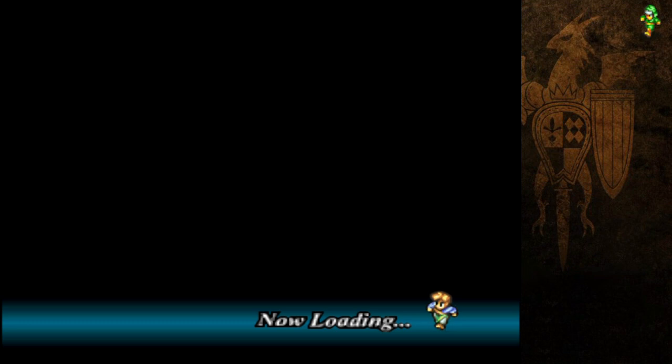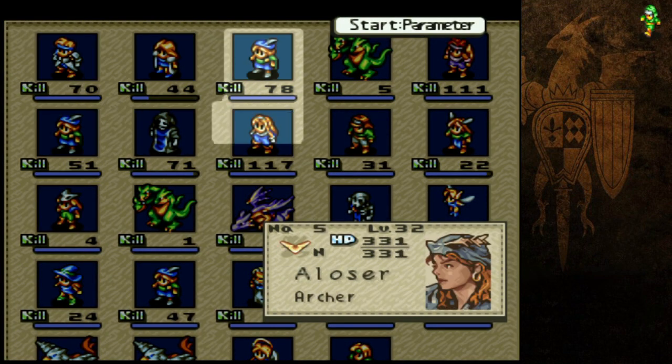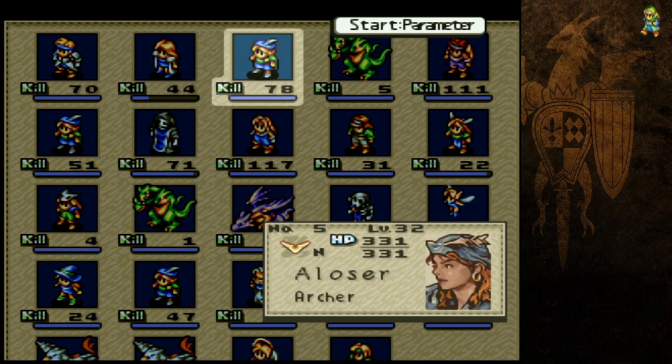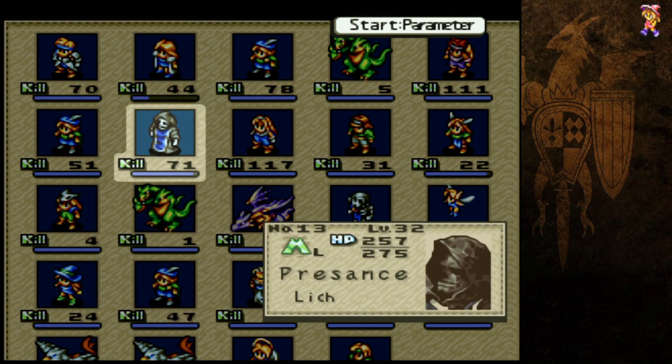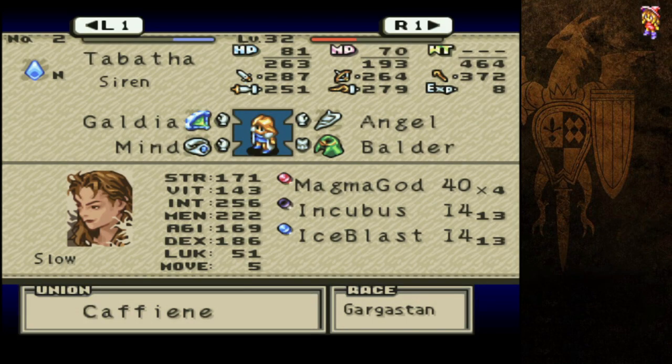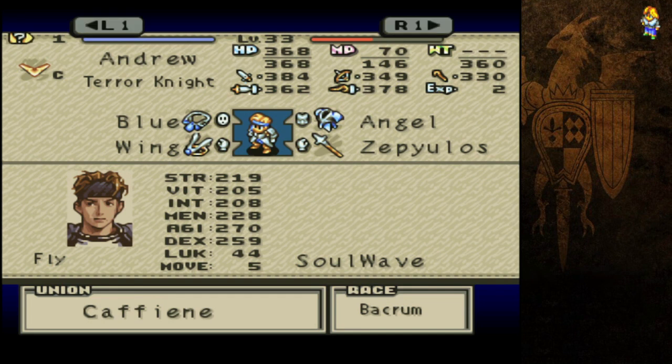Let's take a look at some of the interesting things you run into in this dungeon. That last fight, you may notice, didn't give us anything. The usual stereotype is that you'll get an item for every fight — not true. You get one every five fights or so, maybe a little bit more than that. And their effects are a lot more understated in the original. Unfortunately, this also comes with the side effect that they don't tell you what most of them do.